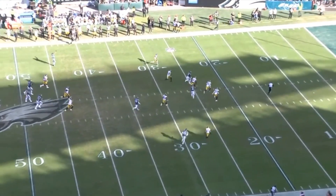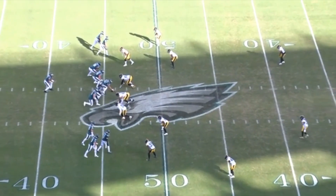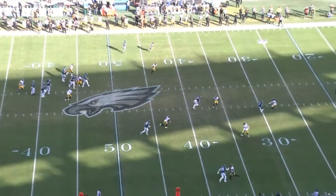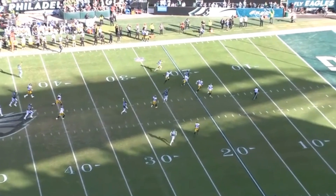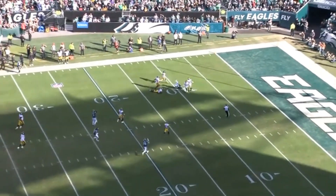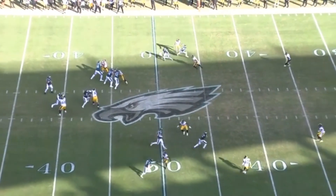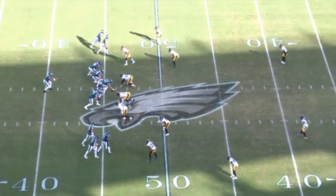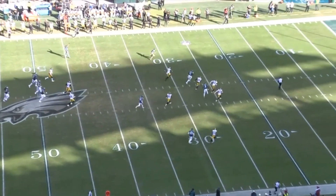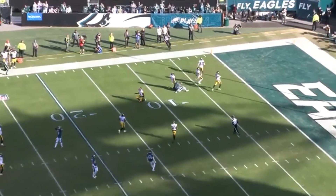I think there are ways the Chiefs can attack and limit A.J. Brown. It'll be interesting to see what the Eagles do to counter that counter. Running the ball might be the best way to get teams out of this coverage — you run the ball and set up other stuff. As a whole, this could be the difference in the Super Bowl. If the Chiefs can limit A.J. Brown, that could be enough to win them a football game. And if they can't, that could be enough to lose them a football game. One player could matter that much — which makes it crazy that the Titans gave him up for just a mid-first-round pick, and now we're talking about him as maybe the key piece of the Super Bowl.